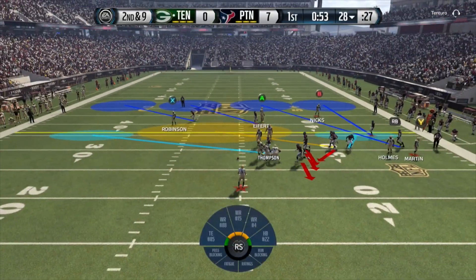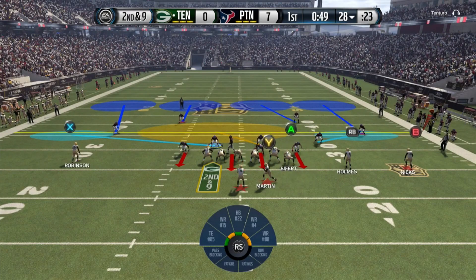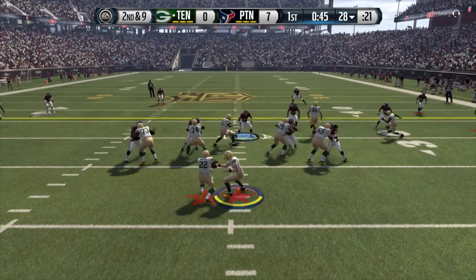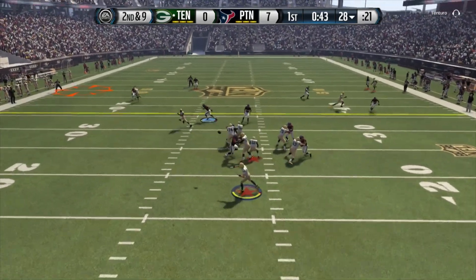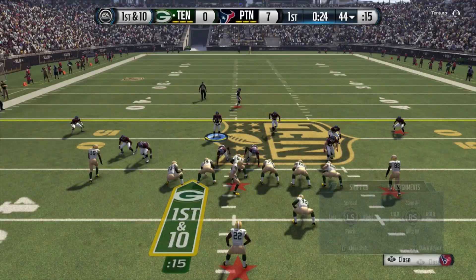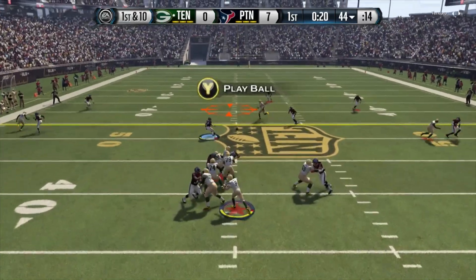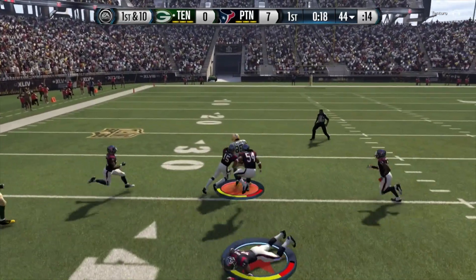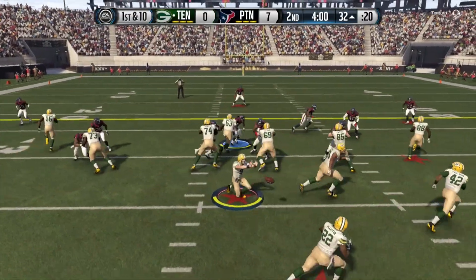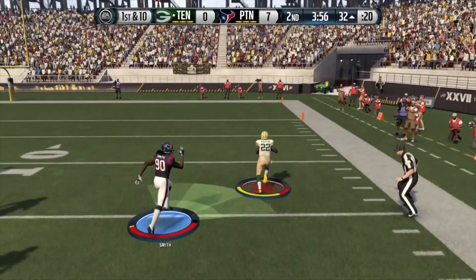First and ten, Green Bay gives the ball to Doug Martin who picks up one yard. Jason McCourty makes the tackle. Green Bay goes no huddle and we make our adjustments at the line of scrimmage. Tony Romo going play action, scanning the field — he sees Alan Robinson and look at that catch, picking up 17 yards. First and ten, Romo sees his tight end picking up another first down at the 37 yard line — that's two completions for 41 yards.